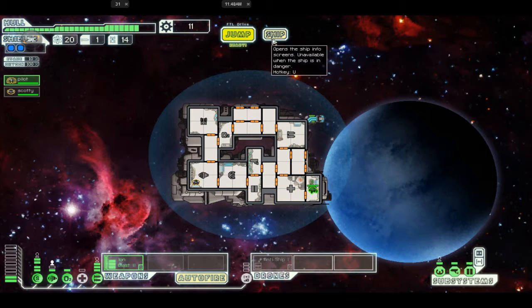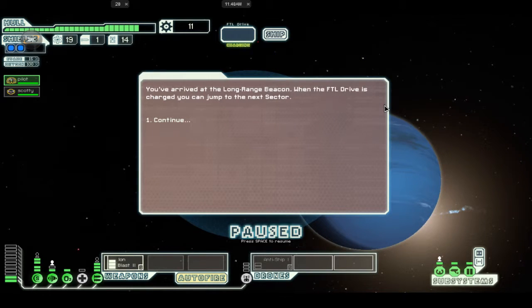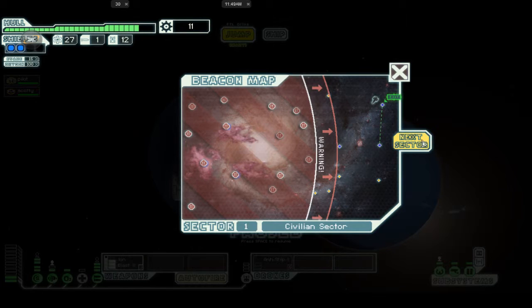Let's turn the medibay off — that leaves us enough power. We need to hurry up and get more power. We really don't need the medibay with the one enhancement until somebody really gets hurt, and then we'll turn it back on — but I'd rather have the extra shields. Jump to the exit. Trade — fuel, eight drone parts. Now let's jump to the next sector.